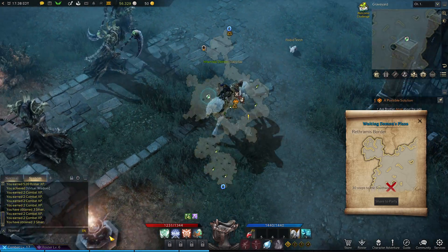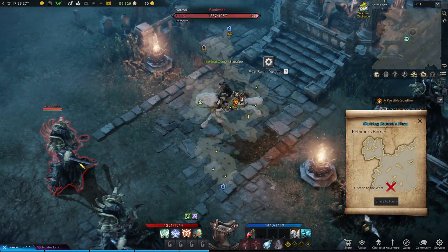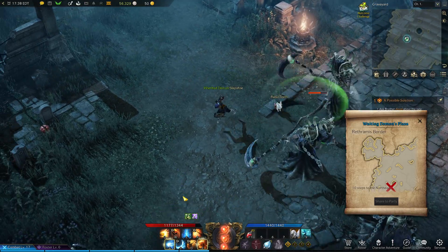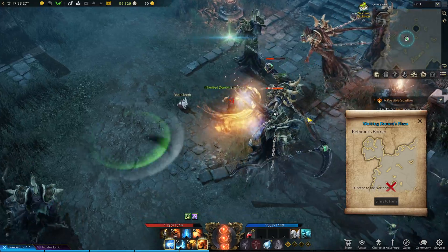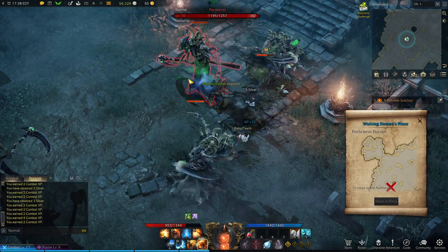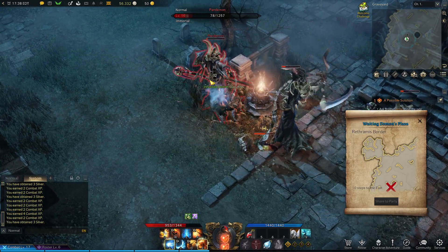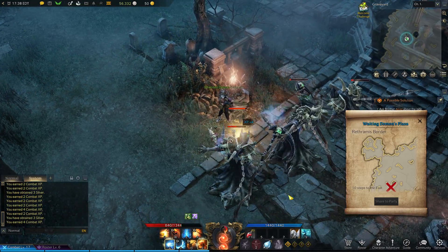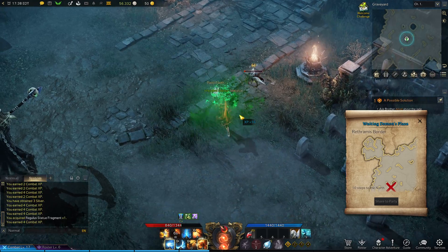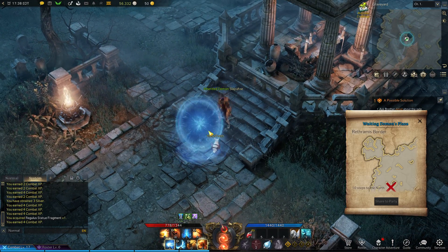So southwest, this little hole. Around here — there it is. That's your fragment. Here we go. That's what I was fighting. All right, let's enter the secret dungeon.